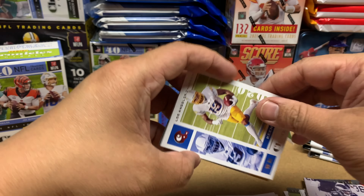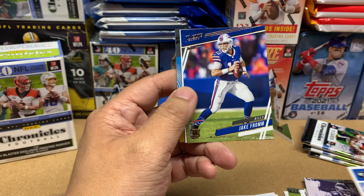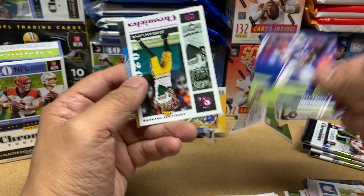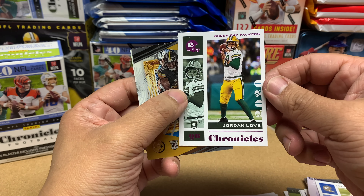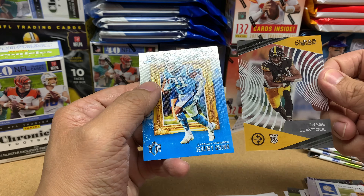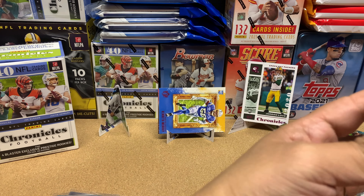We got Keenan Allen — that's a cool face card. Jake from State Farm — this is my third Prestige. Hey, look at that — Jordan Love pink! Put that there for now, we'll bag them in a little bit. And Jeremy Chinn and Chase Claypool.